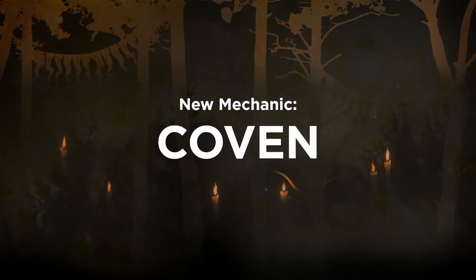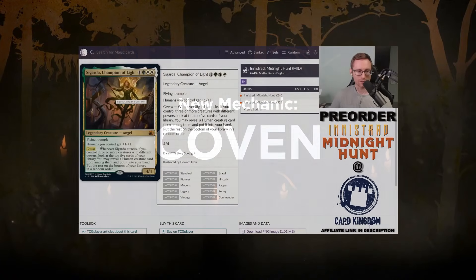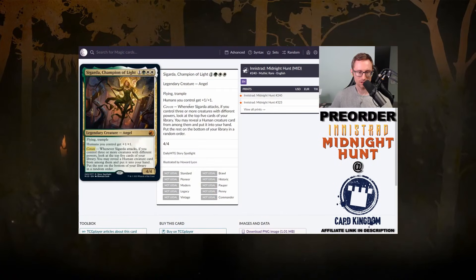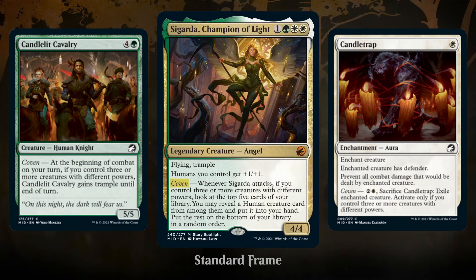Then there's coven — and it's coven, not coven. Coven requires you to have three or more creatures with different power, and then you can either trigger or activate the coven ability. This is most often found on the humans in the set as they work together to fight off the werewolves who are trying to hunt them down. They are coven-ing together to survive the midnight hunt — it's a bad pun, but it checks out.